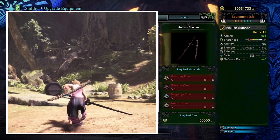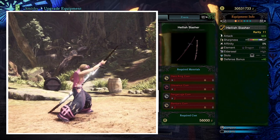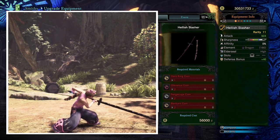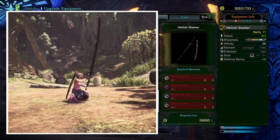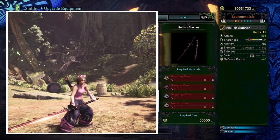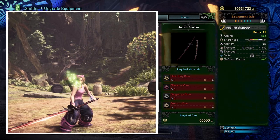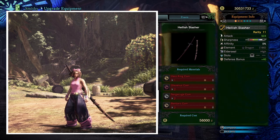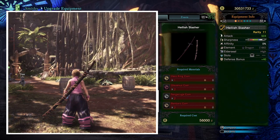The hellish slasher has high raw damage that can be further enhanced by an Elementalist decoration, a tier 4 slot, and 40 defence which is always welcome. It comes with a large white sharpness bar — there are some longswords with purple sharpness, however those bars tend to be extremely small and high maintenance to keep up. White sharpness is good enough in master rank, but purple is a nice bonus if you can get it for your choice of weapon without giving up too much else.